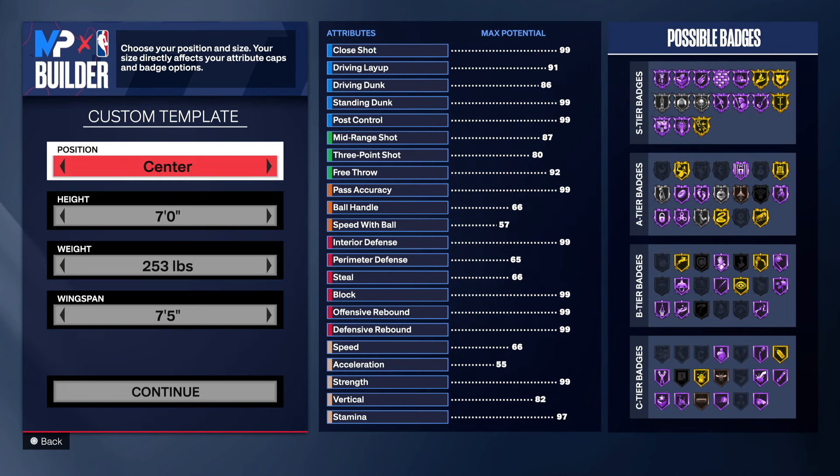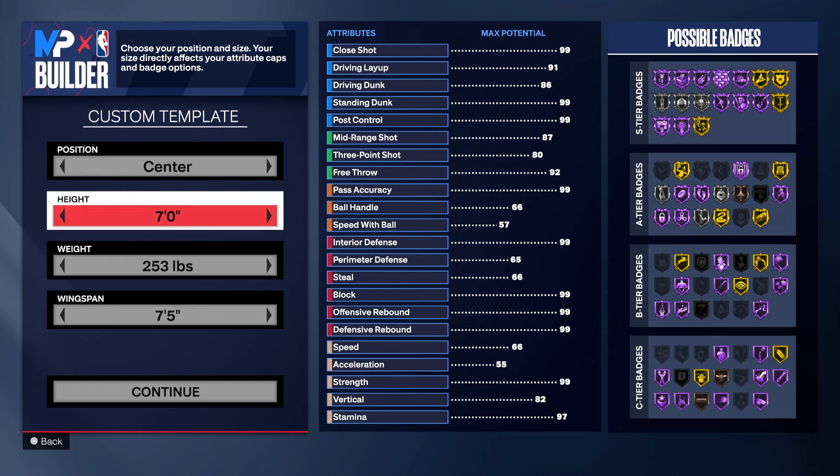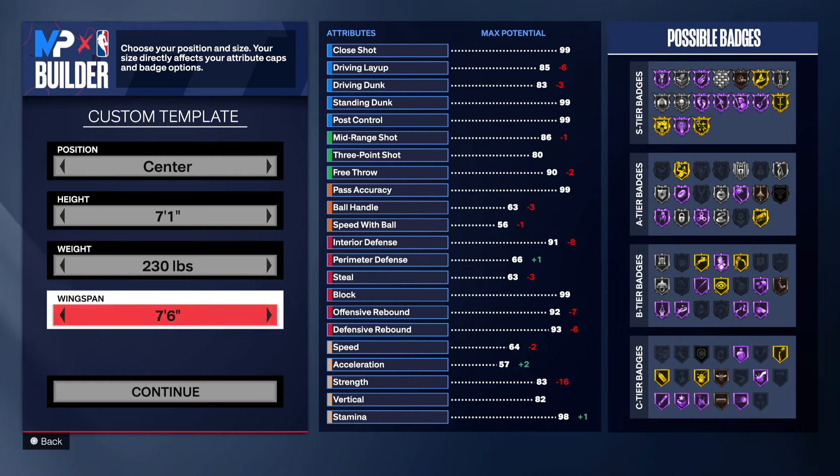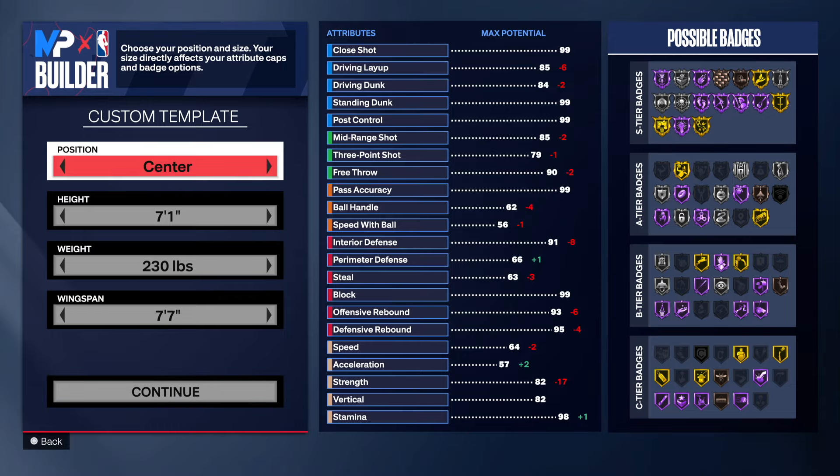First things first, Eric Lively, jersey number 2. We're making a center, so you want to go seven-one. I'm gonna drop that weight to 230, and then you want to go to seven-seven wingspan. This is where it's at.